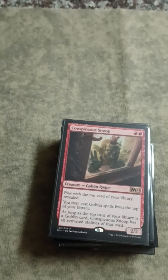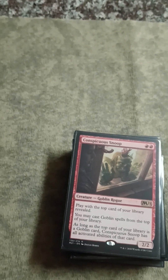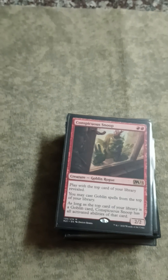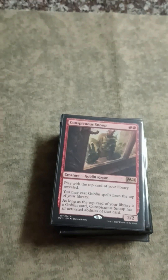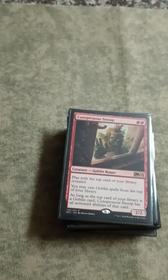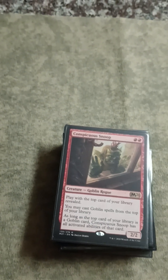Then have Kiki-Jiki on top, make a million copies of it, then have the last copy make a copy of Recruiter and change the top card to Mogg Fanatic. Then when all of these cards die, you can stack it for a million bajillion damage to your opponent. Torch Courier isn't exactly required if you have a haste effect in play, but it makes the combo more compact. It's a pretty small cost to put another random Goblin in your deck - especially cheap Goblins you have in play when you activate Krenko, the better.